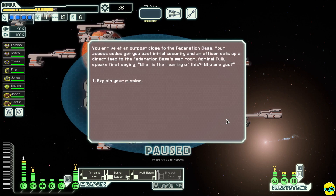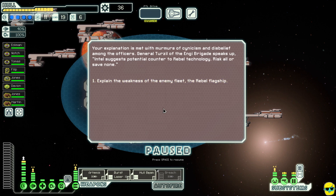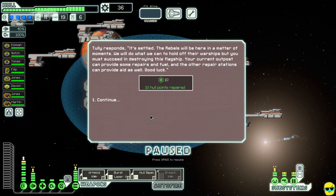You arrive at the outpost near the Federation base. Your access codes get you past initial security and an officer sets up a direct feed to the war room. Admiral Tully speaks. General Terzeal of the Engi brigade speaks up: 'Intel suggests a potential counter to rebel technology — risk all or save none.' Tully responds: 'It is settled. The rebels will be here in moments.'